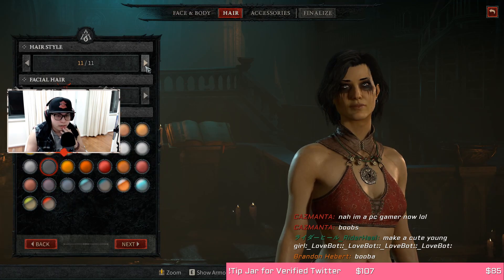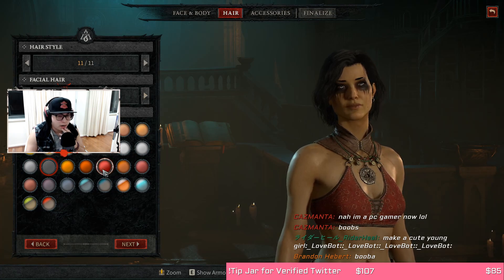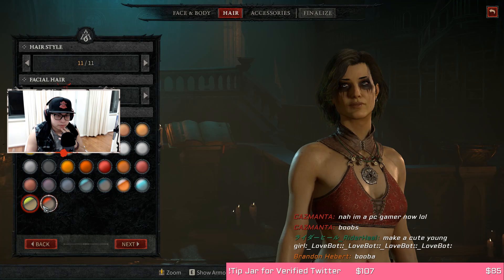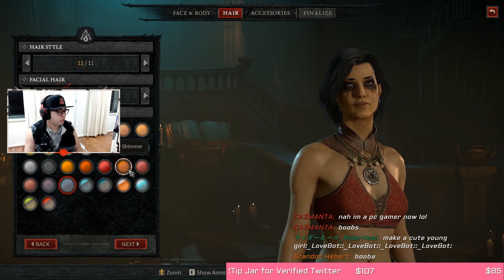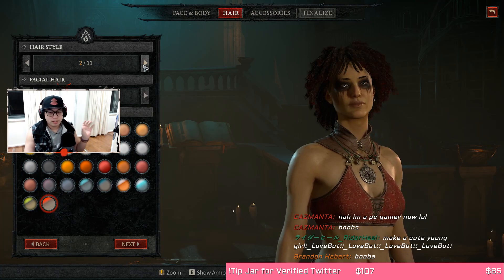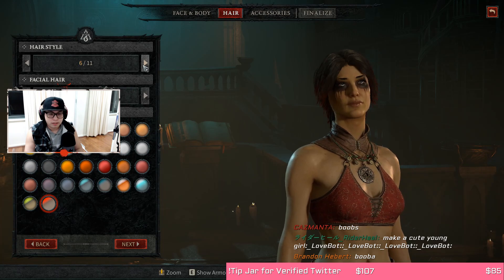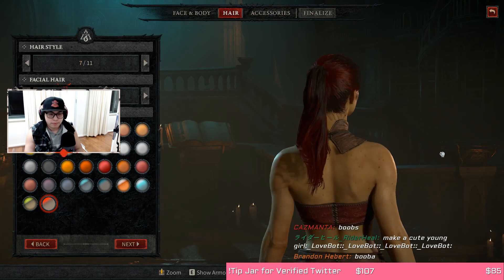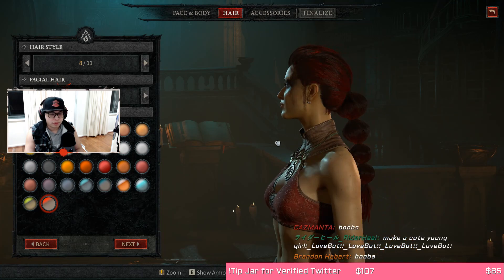Hair. Hairstyle — I can change it as needed. Facial hair — oh, that just changes her eyebrows. She's got some cool hair color options, that's pretty sick. Let's see what kind of hair she's got going for her. She kind of looks like a hooker with this one — we don't want that.